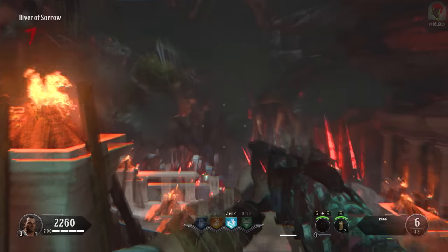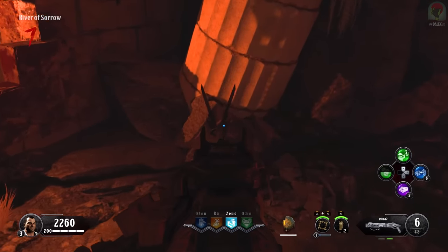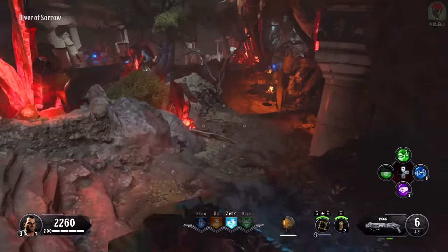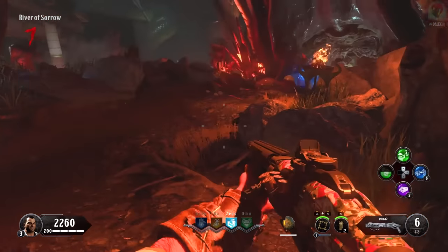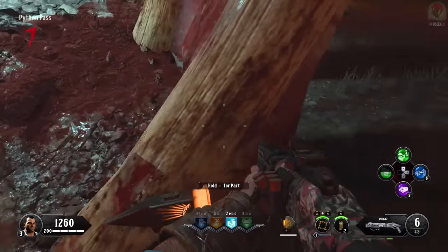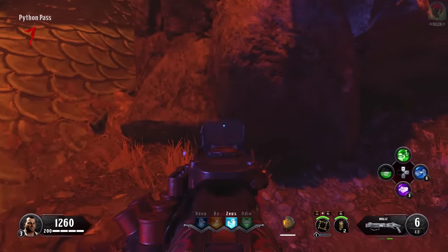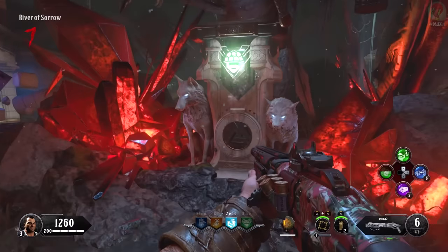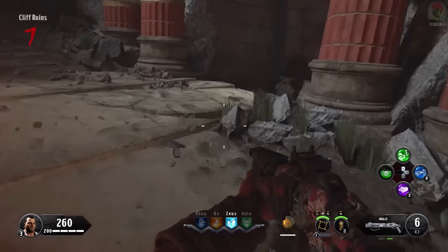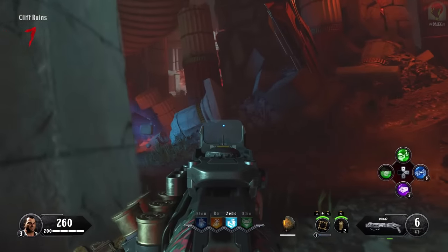Once that cutscene's over, you'll be brought here to the other section of the map and we can work on getting two things — the Pack-a-Punch and the Pegasus Strike. The first part can be found here. If it's not there, check behind here on this brick, or on top of this little flaming torch. The second part is a hammer — opening to Python Pass, it's either going to be here against this wall or further down against this other wall. Coming back up to the River of Sorrow, we have the Odin perk machine, and a debris leading to Cliff Ruins where the last piece can be behind this pillar, on top of this area, or down this cliff on that stone wall.